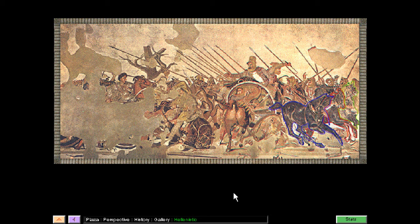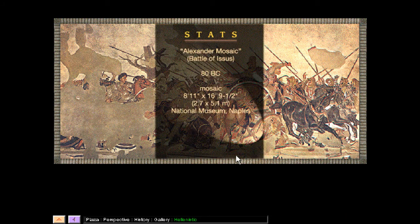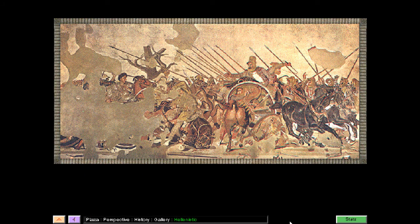The use of shadows also adds depth, as does lightening the tone of the colors. With these horses, for example, the horse in the back is lighter in tone than the horse closest to us. Using tone to show depth is called atmospheric perspective. A lot of interesting aspects to this painting. Let's check out the stats. This is a mosaic that the Romans copied from a Hellenistic painting.